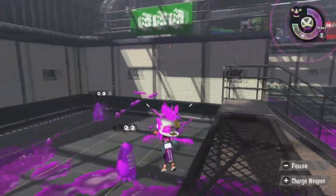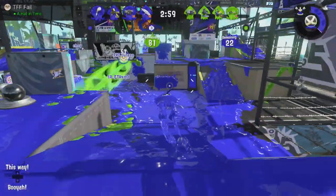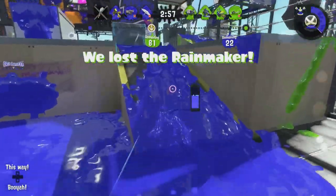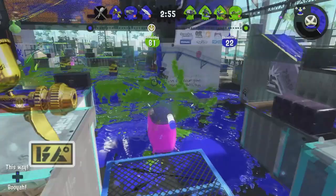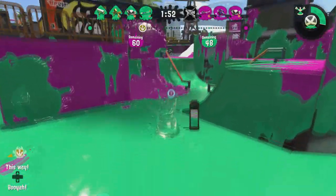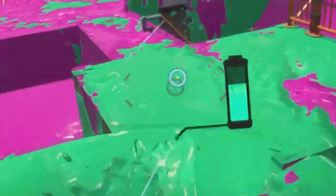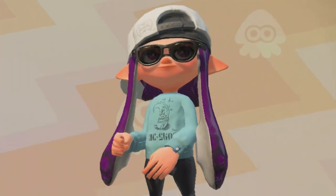If you still need to bestow upon yourself more paint, then all you have to do is whip out that sprinkler. We're not kidding you here, folks. The greatest painting weapon in the game comes with a sprinkler. Throw it in your base, throw it in your opponent's face, throw it all over the place. But what does RG stand for?